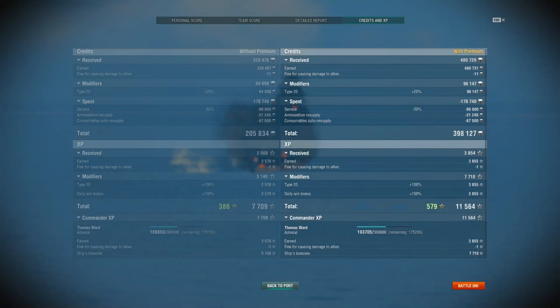I got all this money with the Type 20 camouflage, which really, really helps. It buffs the amount of credits you get by 20% and limits service costs by 50%. So on a tier 10 I made 400,000 credits — more than I even make on my tier 6 Dunkirk-class battlecruiser. Turning your tier 10s into semi-premiums and then having a game like this can really fatten your credit account, allowing you to buy some new stuff as well.